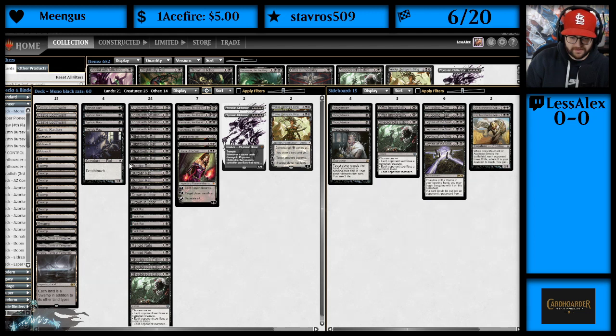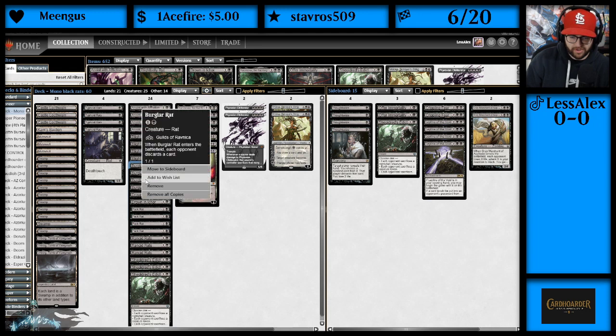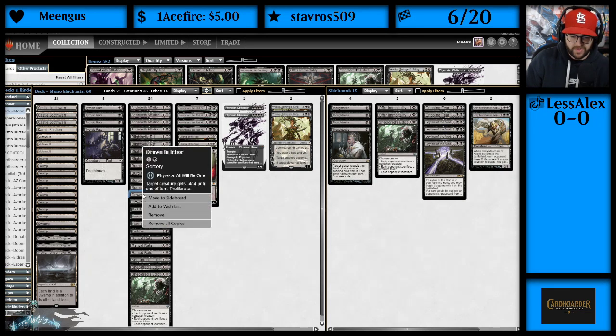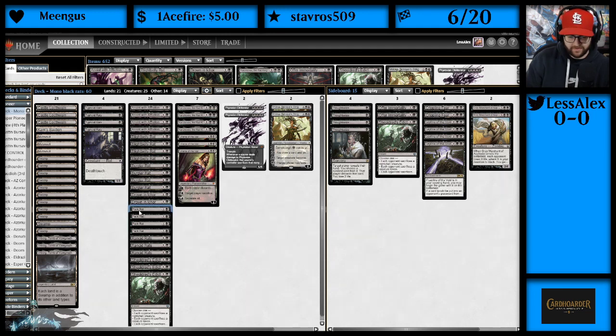Then we've got Burglar Rat: when it enters the battlefield, each opponent discards a card — 2 mana, 1/1. Then we've got 2 Drown in the Loch: 2 mana, target creature gets -4/-4 until end of turn, proliferate. So a lot of proliferation in this deck. We've got Pack Rat, of course — we're playing rats, we've got to play Pack Rat.